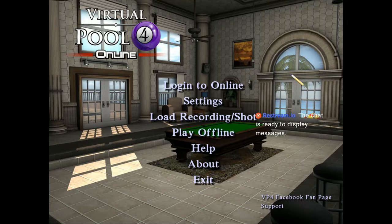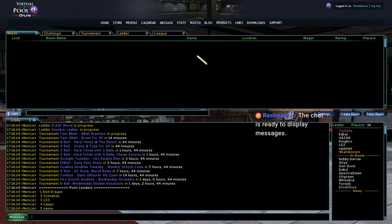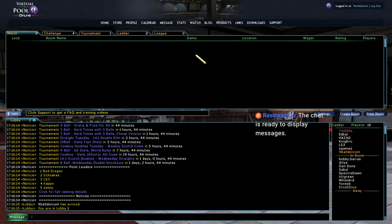Right here is Virtual Pool Online. We are at the home page and we're about to log in. I'm going to show you what the problem is since yesterday's update to Virtual Pool 4. You click 'Log Into Online', you log in, and you join the lobby.